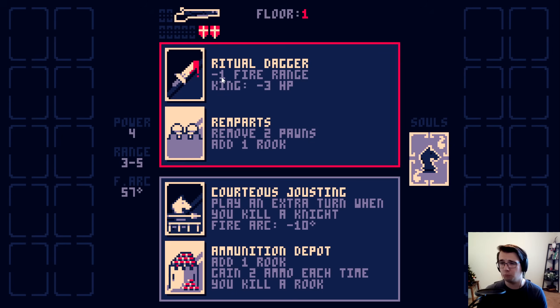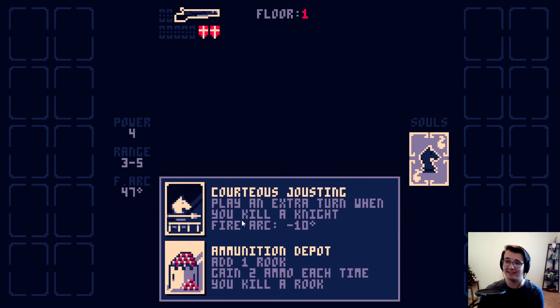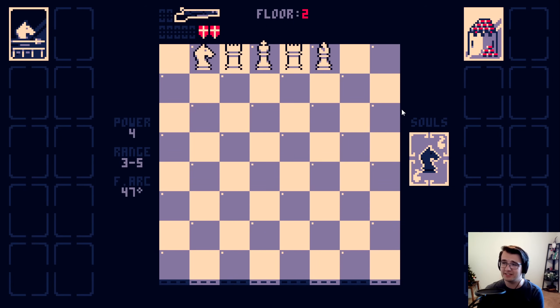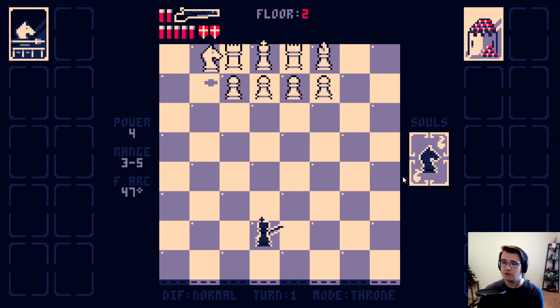So here I would have one less fire range, but their king would have three less HP, but they would also remove two pawns and add a rook. Or I play an extra turn when I kill a knight and my fire arc is 10 degrees more narrow, which is good. And they would get to add a rook, but I get to gain two ammo every time I kill a rook. Let's try that. The other one seems really good, especially the courteous dagger, but I'm curious about how strong these are. I think they look quite strong.